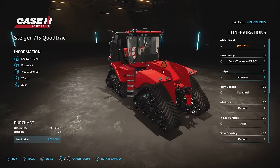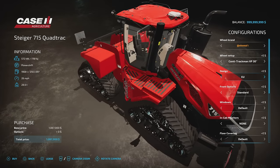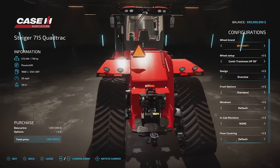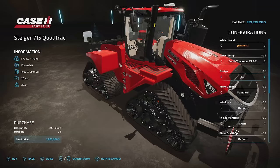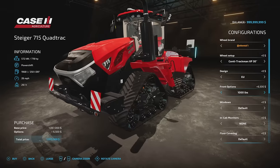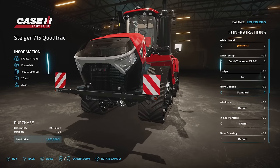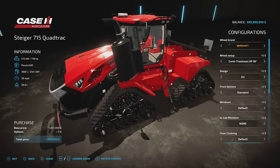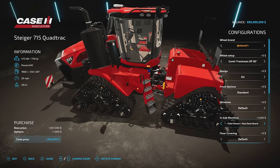Design options: US, EU, or Oversize — the Oversize adds a top on the air filter and a triangle on the back, same as the US version. Only the EU version doesn't have the top on the filter. Front weight options: standard, 1,000 pounds, 2,200 pounds, rock box, rock box and weights. Window tints: default, light, dark, or black. In-cab monitors: none, field viewer, precision planting, precision planting and field viewer, real dashboard, or real dashboard and field viewer.